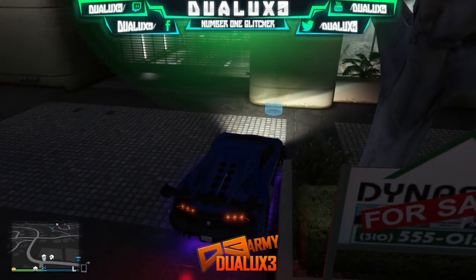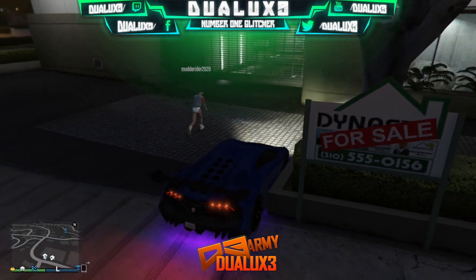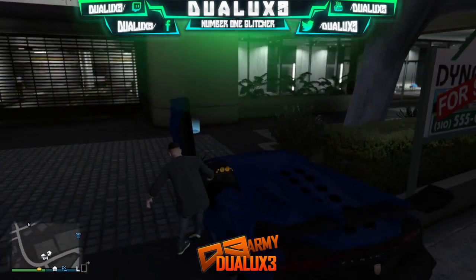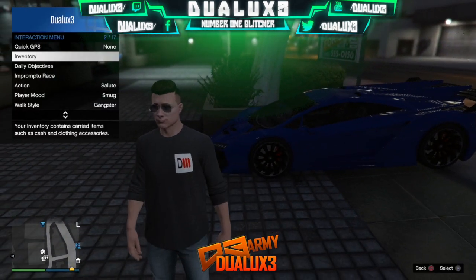First step: you need a buddy to help you out with this glitch. Go into your friend's garage and choose any car that you would like to duplicate out of his garage. If you do choose a 2-door car, park it up exactly as I do right here.